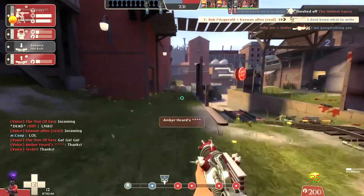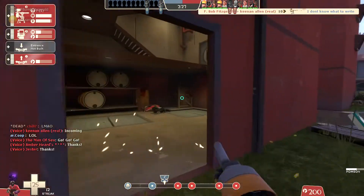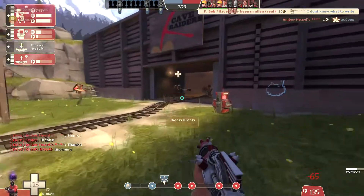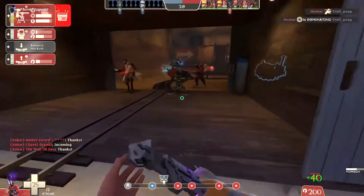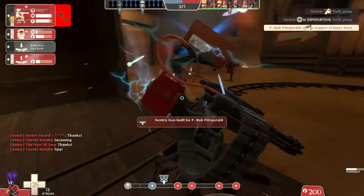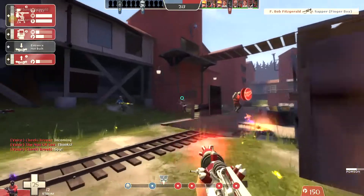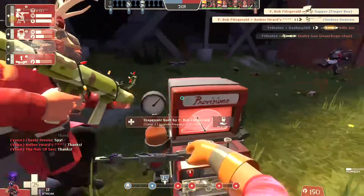Looks like my gun's doing a lot of the work here, but let me actually show off the Short Circuit. You can sometimes use the Short Circuit against snipers just to blind them — you're not trying to kill them with it, but you're making it hard for them to see where you are. Just one of the utilities of the Short Circuit that honestly I think makes it part of this overpowered Engineer loadout.